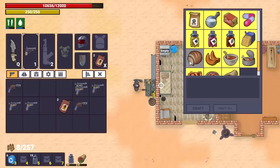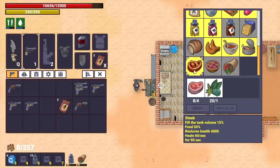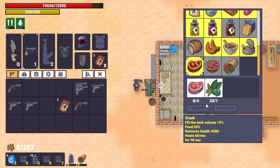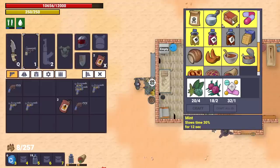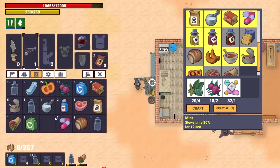Hopefully somebody better at figuring out exactly what that is will be able to get to the bottom of it, but it has bothered me. Why can't I craft the cooked meat right there? It looks like I have all the stuff — restores health 4,000, I need four of the ingredient, I have those. Maybe it's not implemented yet; it's not letting me craft anything that I have the materials for. Oh — my inventory's full. That must be what it is. So we'll eat the crackers to free up some space.